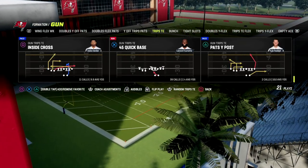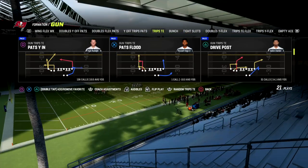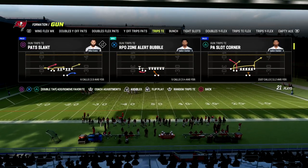If you want, you can do this out of Pats Why In. If you don't have the Tight End Apprentice ability, use Pats Why In. If you do have Tight End Apprentice, you can do it out of anything. I personally really like to do it out of PA Slot Corner.